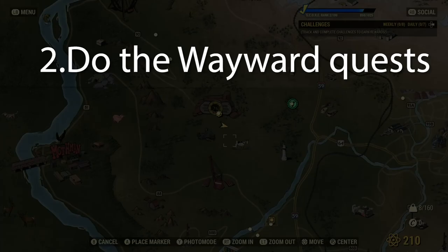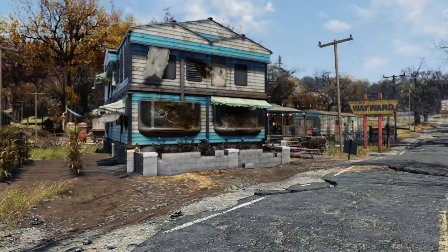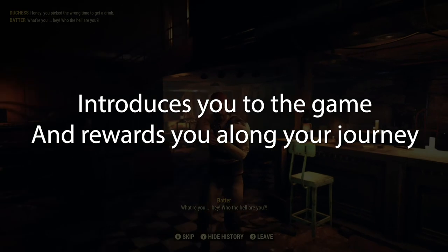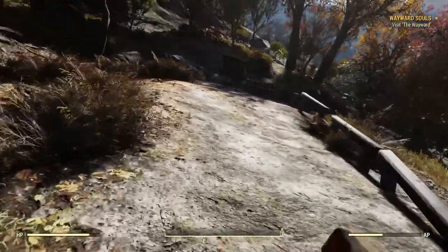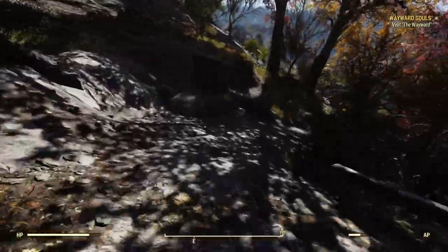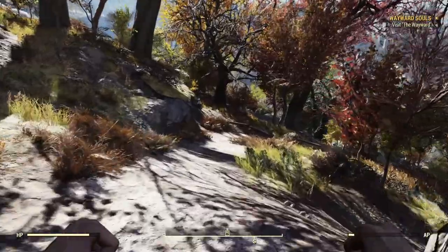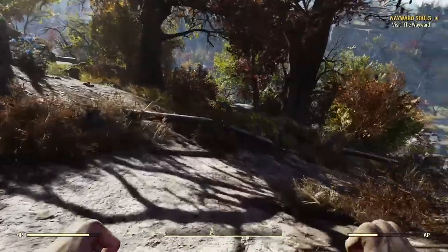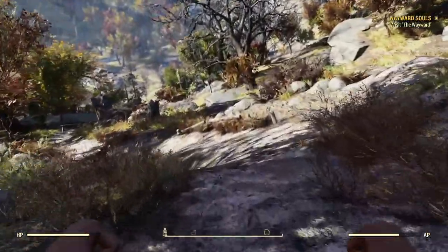We're going to make our way down to the Wayward. Doing these quests can be tedious, but it's really important to do these Wayward quests because they give you the opportunity to introduce yourself to the game and learn how it works, and it rewards you along the way. You want to make sure you're beating everything you see along the way so you can get some XP. The faster you get XP the better, because we're trying to hit level 14. When you hit level 14, you can go to a location and farm super mutants for more XP.